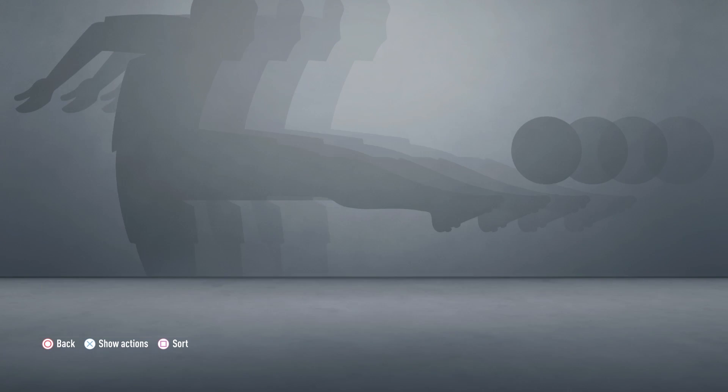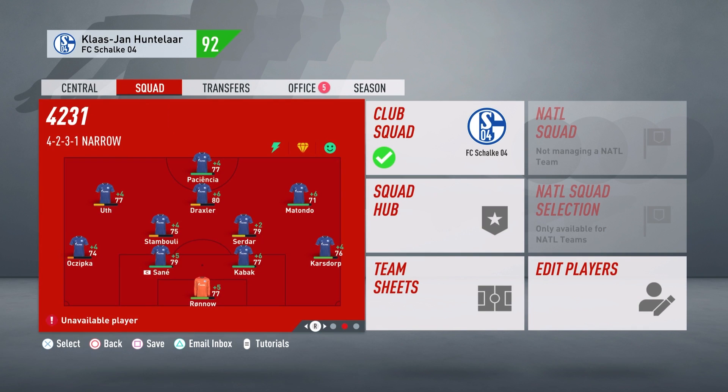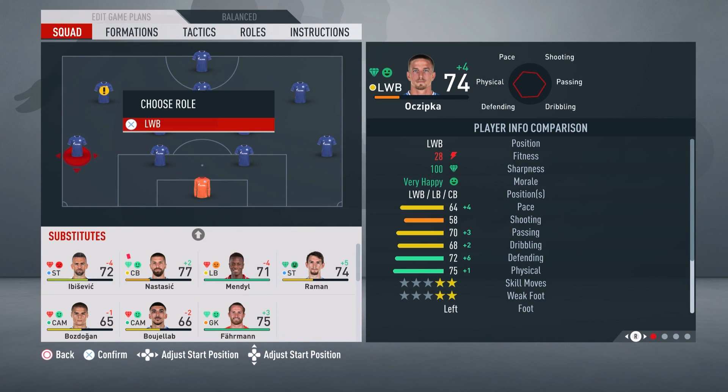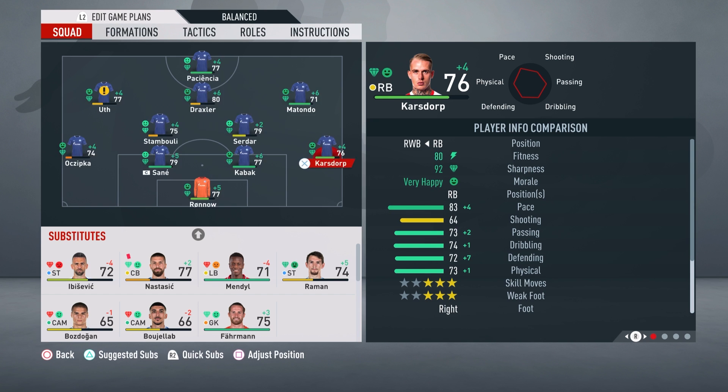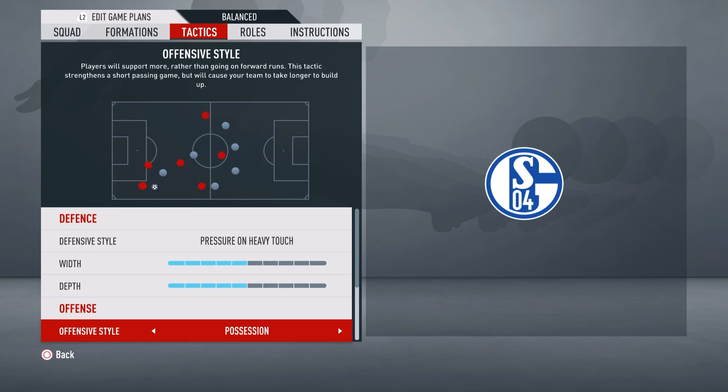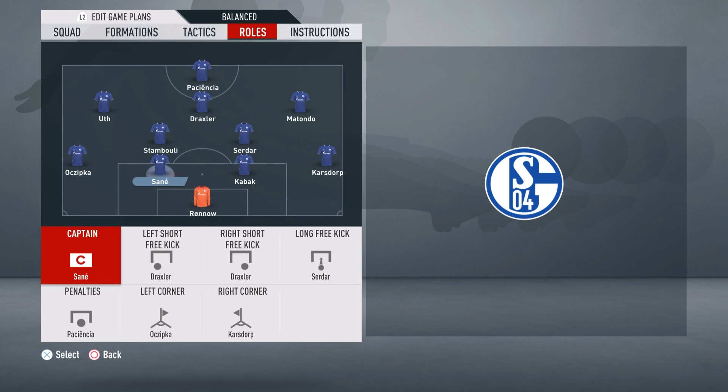The two do mesh pretty well so there'll probably be quite a bit of overlap, but starting off the obvious thing you can do to make your game more difficult is just to increase the AI difficulty. I'm not going to dwell on this one for too long because obviously you've probably already tried this if you're finding the game easy.